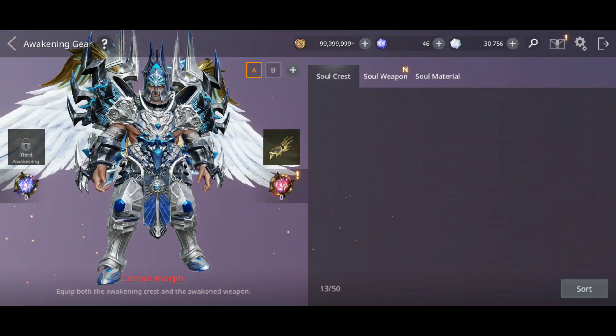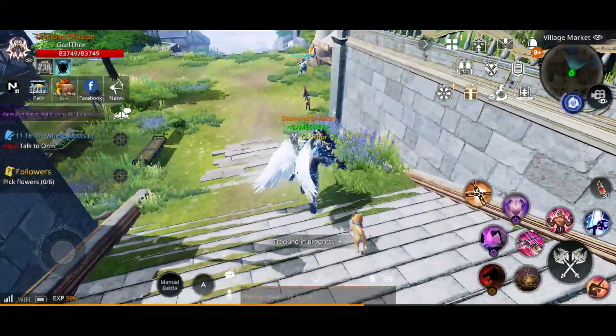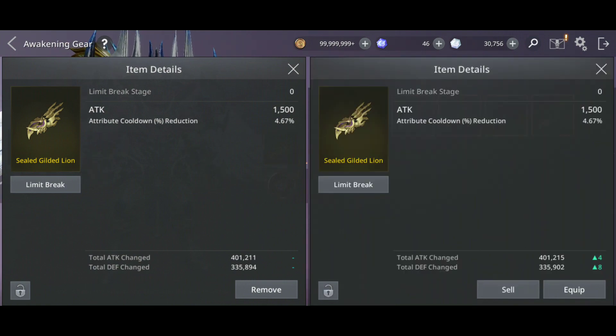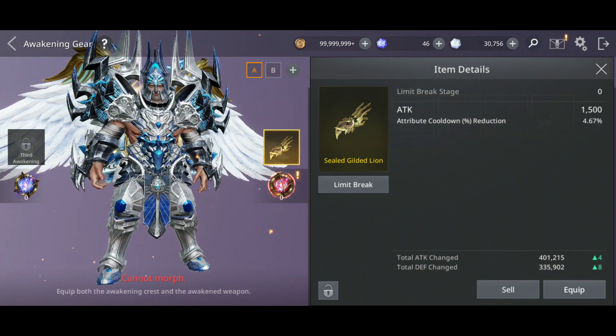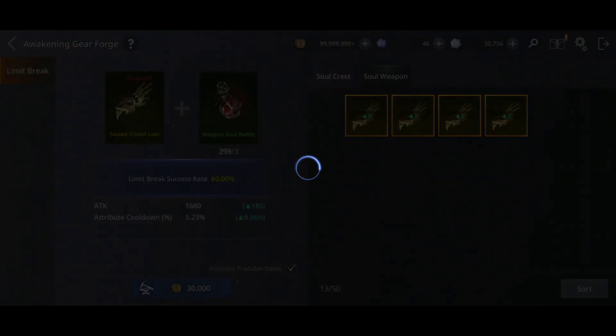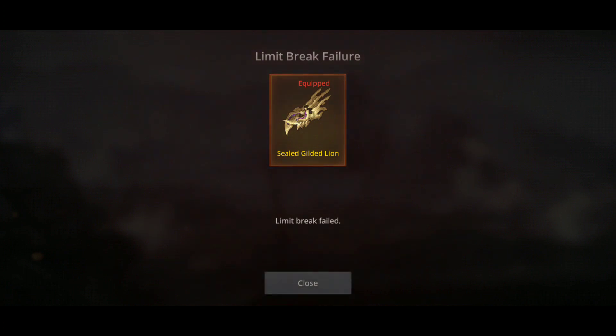Let's enhance the awakened gear first - we need to go to the soul blacksmith. Only there you can enhance your awakened gear. The accessories don't need to be here, but for the weapon and the crest, from here. Actually this one might be better - let's see the stats. What's the difference? Same - exactly the same. Let's go and I want to limit break one - boom. Your result: fail. Wow, first one was fail - really close.